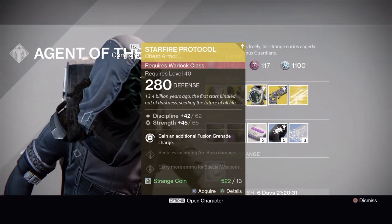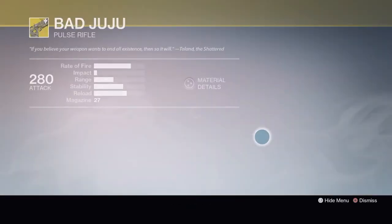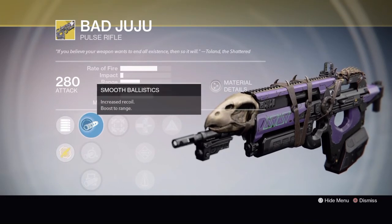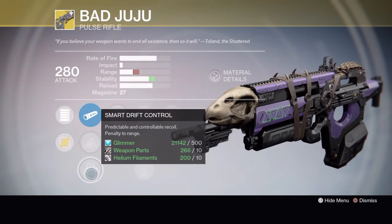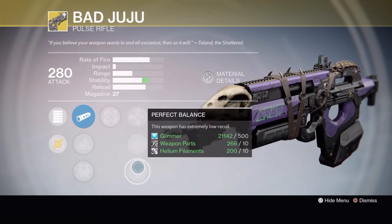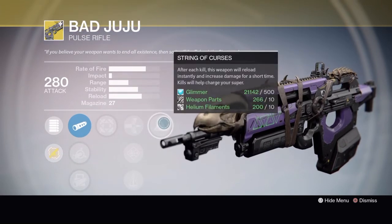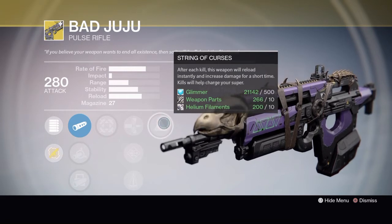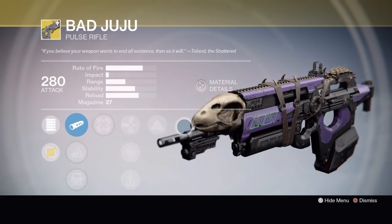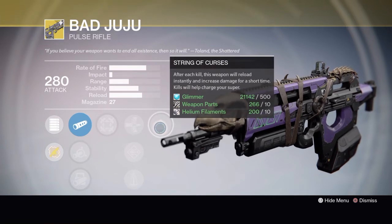The weapon this week is Bad Juju, a pulse rifle with full auto. It's got Smooth Ballistics, Soft Ballistics, or Smart Drift Control; Hip Fire or Armor Piercing Rounds; Send It or Perfect Balance. Its exotic perk, String of Curses, means after each kill the weapon reloads instantly and increases damage for a short time, and kills help charge your super.